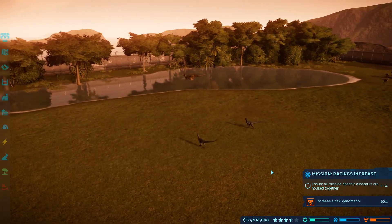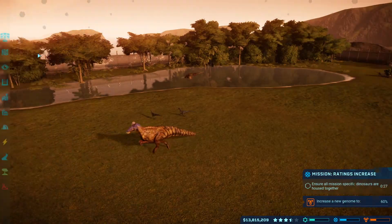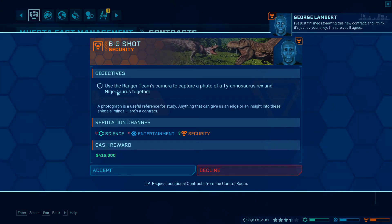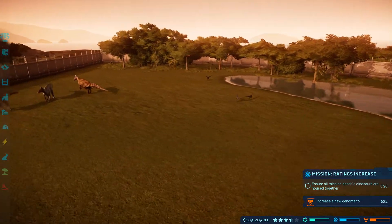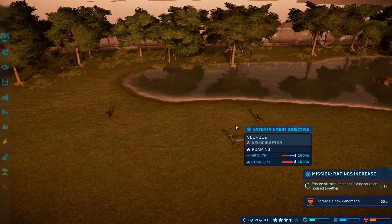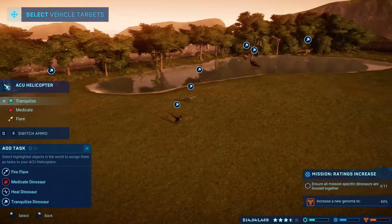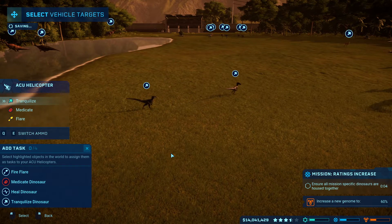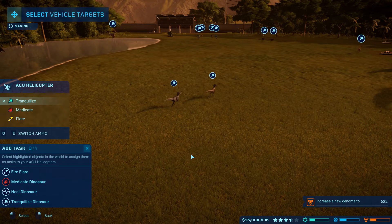Anything else we can do while we're waiting? Probably run some contracts. I would like to push it to get the mission unlocked, so let's go for another security division contract. Tyrannosaurus rex and Nidrosaurus together — no, that's just as stupid. Three, two, one — and that's done. Mission complete.